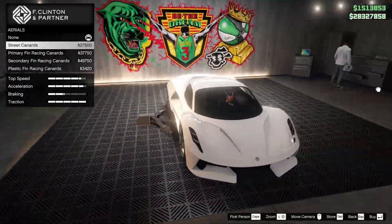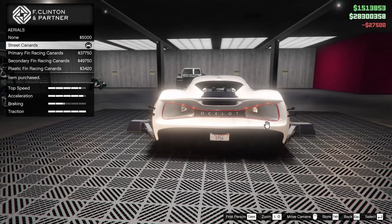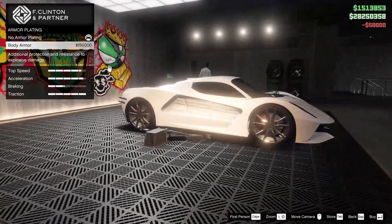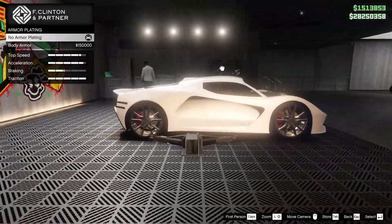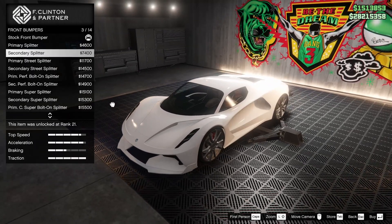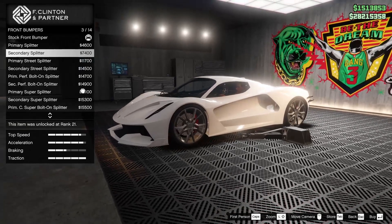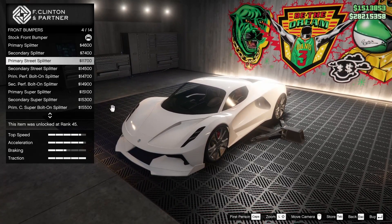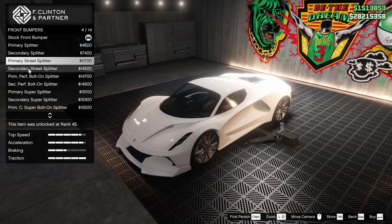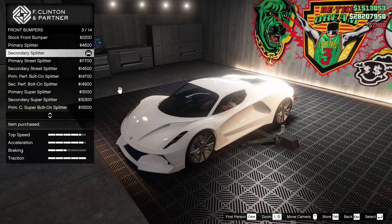First up, we have aerials. We can throw on street cannons, primary fins. I'm not a big fan of the fins at the bottom, but I do like the cannons because the ocelot is - well, you guys know what ocelots are - they're like cats, right? So the cannons are going to act as the whiskers. For the armor, we're going to max that out. Armor plating, of course this is a style competition, so we're going to leave that off. For brakes, going to max that out. For the bumpers, primary splitter - we have a bigger version of that. I think I'm going to go one step up, maybe with the street splitter. Going with the secondary street splitter would look pretty good. I'm going to set it to the secondary splitter for now, just the regular one, so that I don't forget.